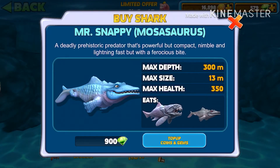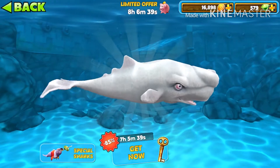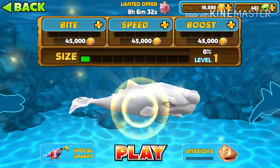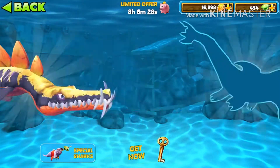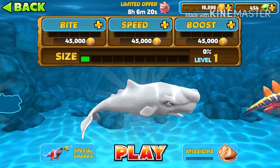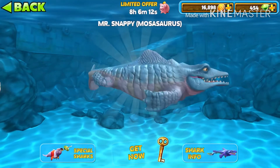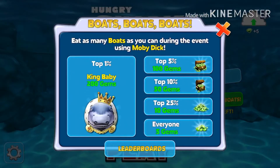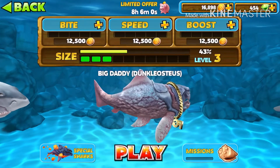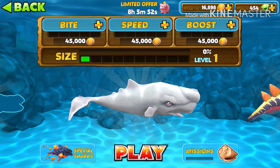Mr. Snappy is 900 gems — not really that much but I'm not buying it. But look at this — the Moby Dick whale is 85% off, only 125 gems! That saves so much stress because I'm sure it was originally like 300,000 coins. So we're buying the Moby Dick whale today. For the rest of the sharks, I'll just wait for them to go on sale. Hope you enjoyed the video — like, comment, subscribe. We're trying to get to 100 subs by the end of 2019, and I'll see you in the next one!